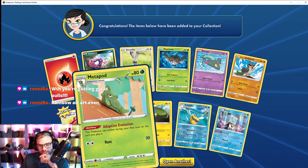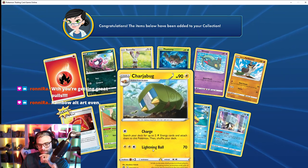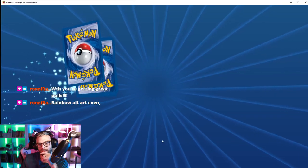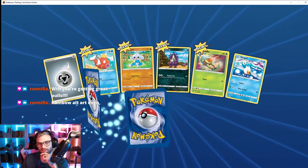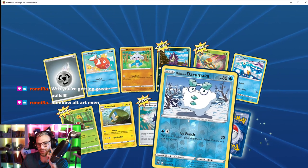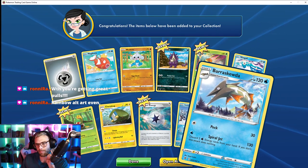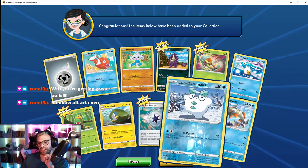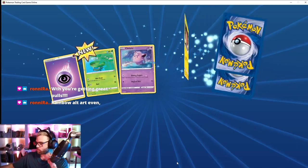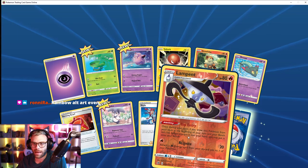Hey, look at the Metapod — so cute, it's knitted. Bellossom — I love that little spin it does, so cute. Magikarp — I don't think I have a Gyarados. Oh, this guy is so cute. Barraskewda — that looks like Uncle Gus. Old man. And a Lampent.